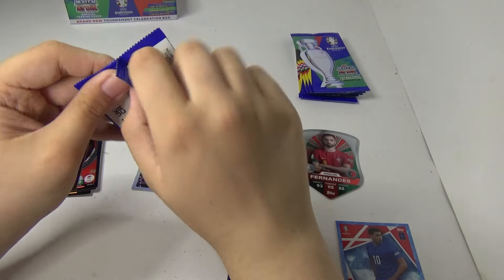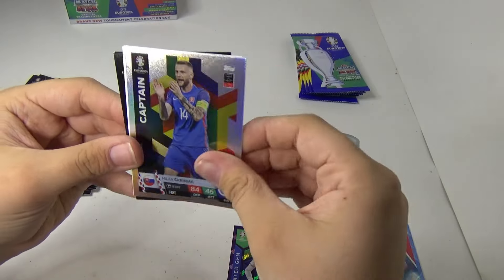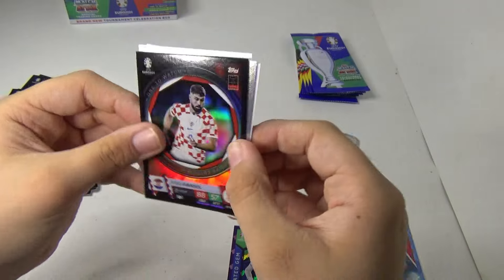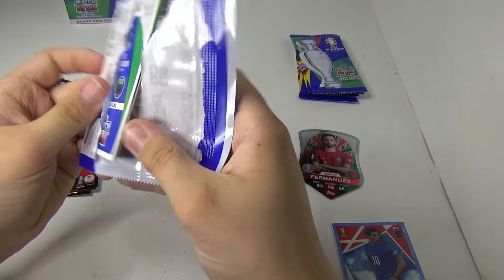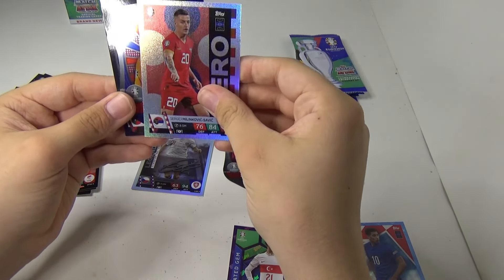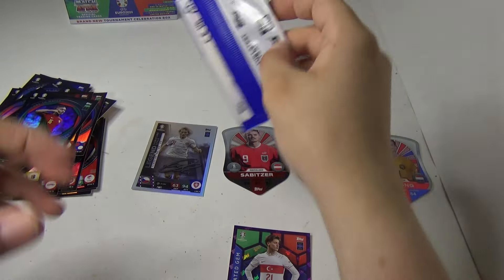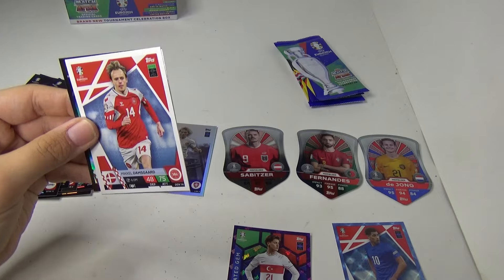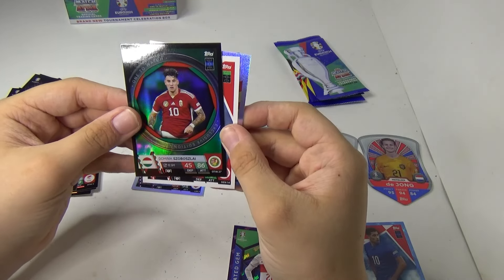Not many packs left. Pack number 25 now — Ferran Torres. No way, we've got another shield there! Diong and Liao. So we've already got three shields. I'm not sure how rare these shields are. Number 27 — Damsgaard. We've got a few repeats now.